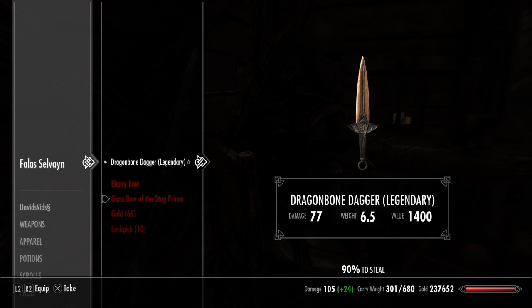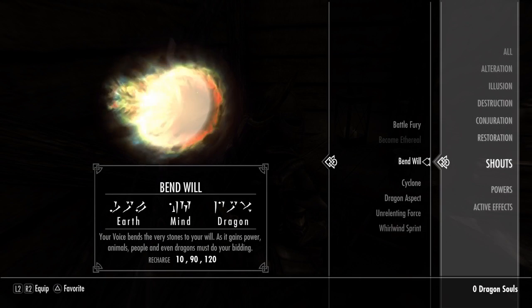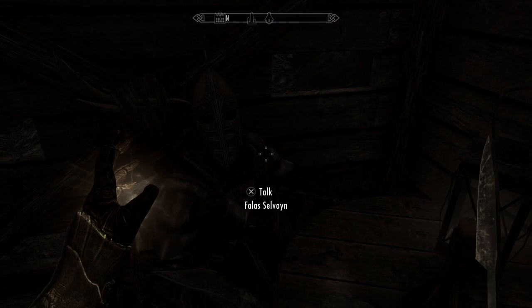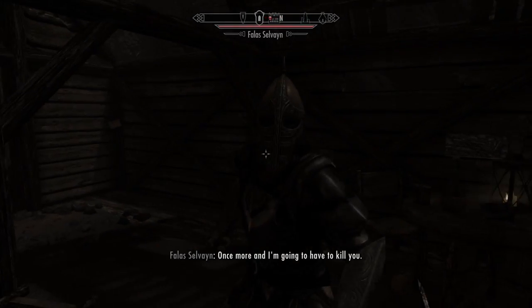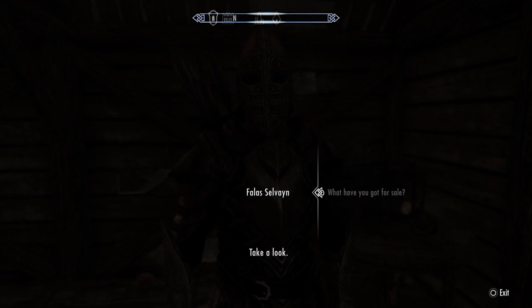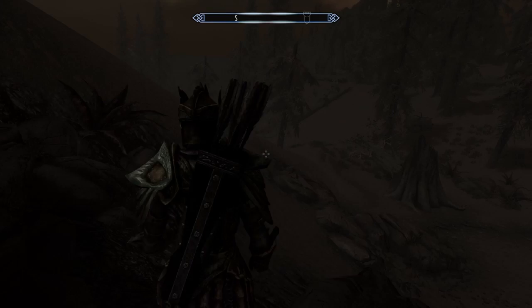For the next way of getting the bow, you're gonna want to place a dagger in your inventory — the lighter the dagger, the easier it will be. Make sure you have your Bend Will shout equipped, pull out a weapon to hit him with. Since you'll be really close to him, he's gonna pull out his dagger instead of his bow. Just hit him, use your Bend Will shout, and sheath your weapon. After that he will unequip his bow, and you can go to his inventory — the Glass Bow of the Stag Prince — usually only around a thousand gold, or lower if your speech skill is high.